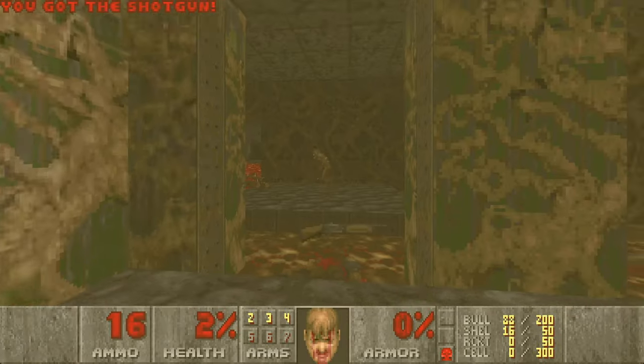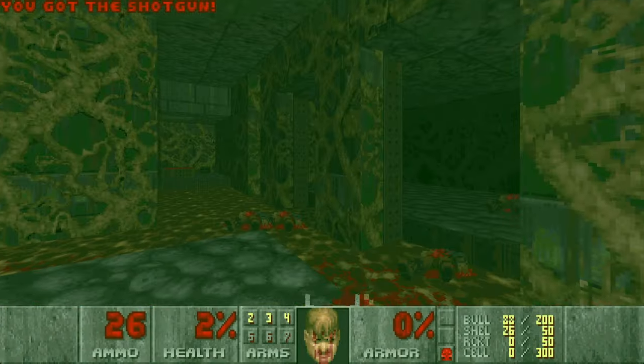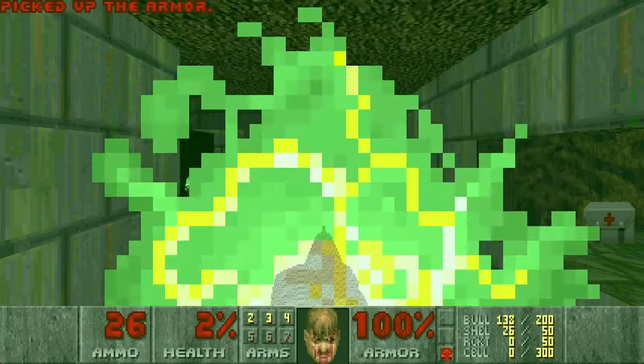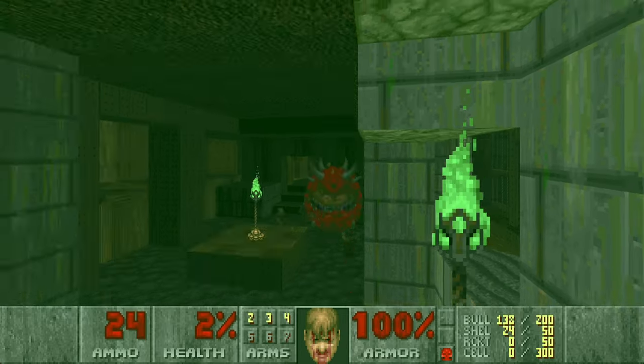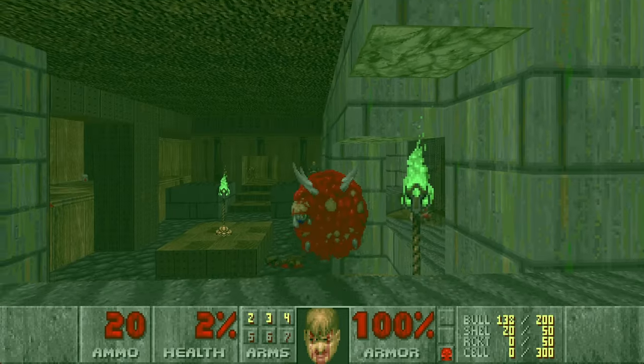Now you want to grab this partial invisibility to kill these shotgunners. 2% health — it's getting hot. Let's grab the chaingun ammo, green armor, and move on. And this medikit is a secret — we can grab it a bit later. First, I want to kill all the shotgunners in this room as soon as possible.